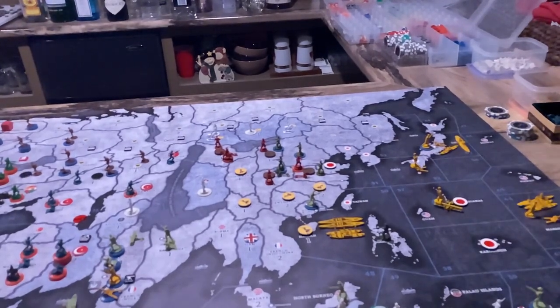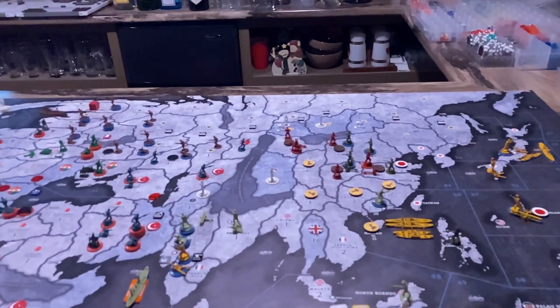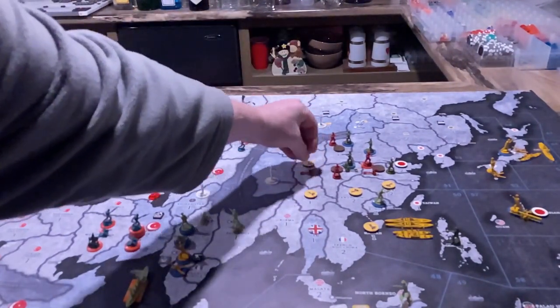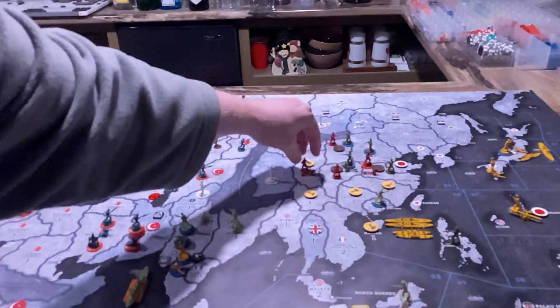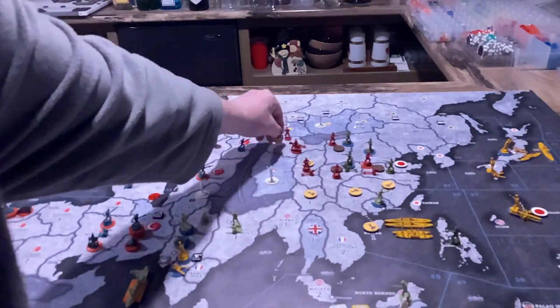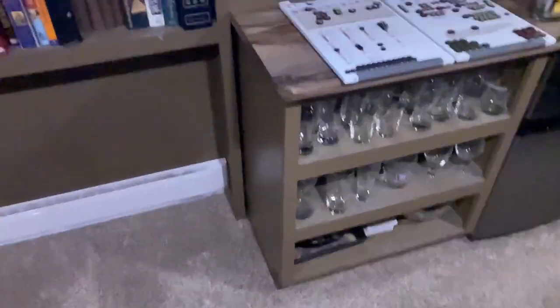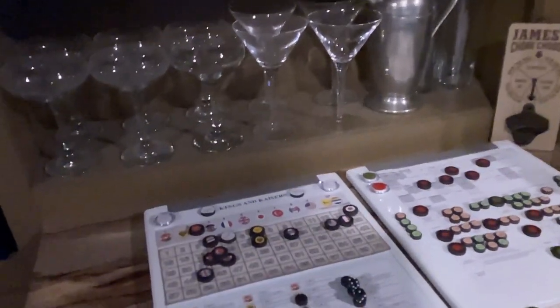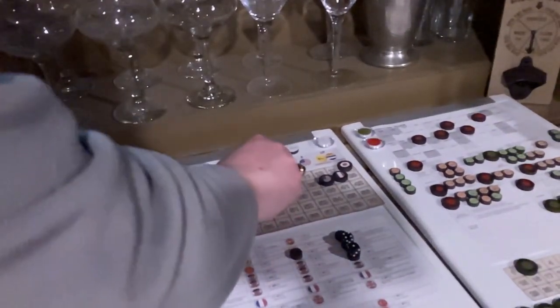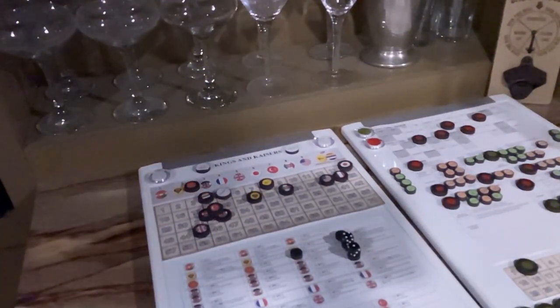In terms of placement of new units, we'll put the infantry and artillery in Sichuan. We're not fighting in Shenzi — just letting that stay contested. They have two to spend, and Xinjiang is going to bring them up one, so they go up to eight. With two IPCs saved, they will go into the next round with ten.